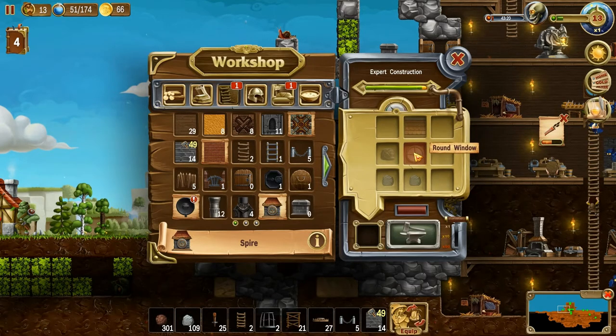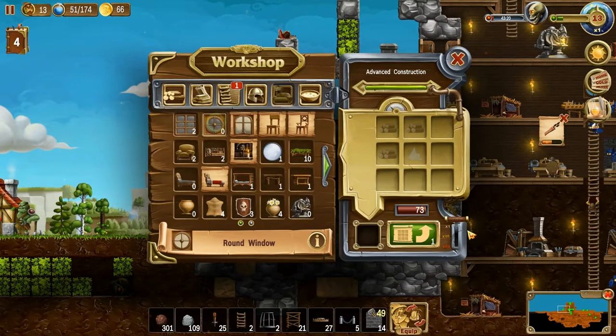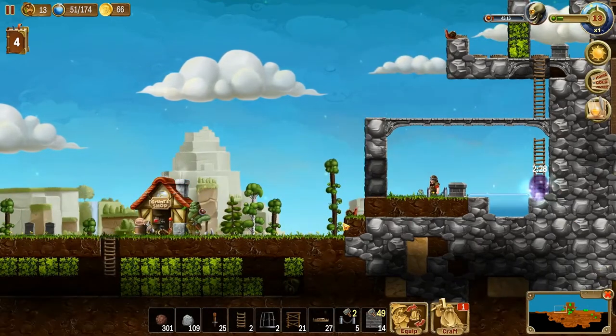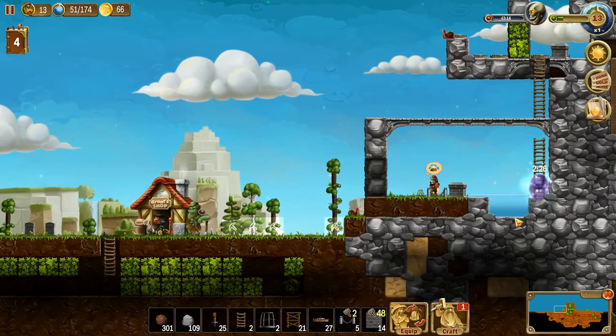Anyway, spires — let's get a couple spires ready for that addition, put them at the top. Round window — we've made them before. I could probably take them out and put something else in there, but we'll go ahead and do that for a couple of spires.